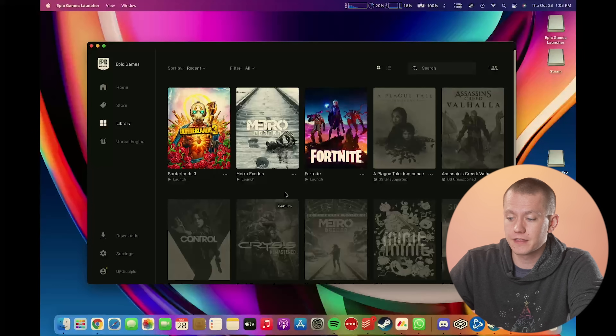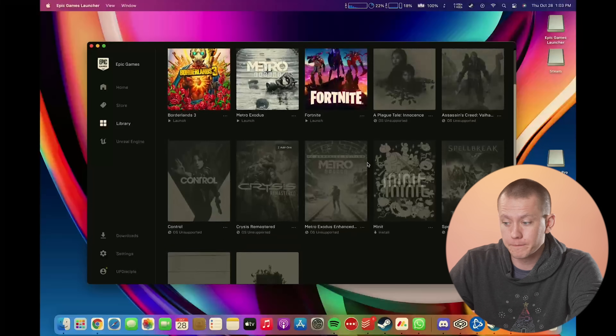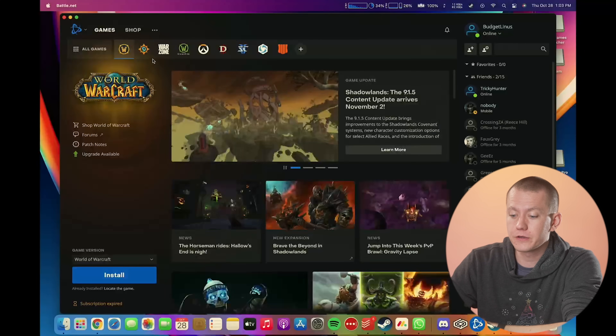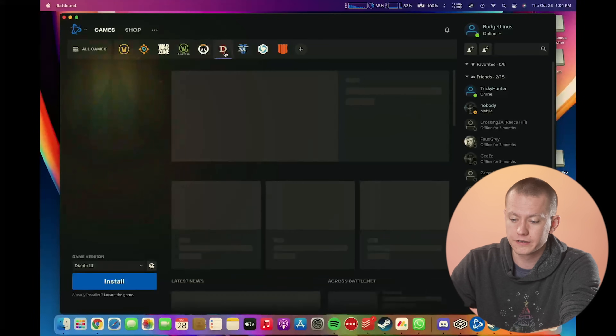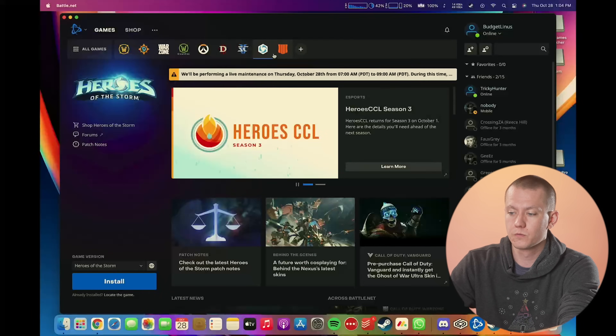I have several major games that are actually pretty popular: Borderlands 3, Metro Exodus, and Fortnite — but the rest of my Epic Games library is not supported by this operating system. Additionally, Battle.net also has a client where you can install things like World of Warcraft, Hearthstone — not CoD Warzone — WoW Classic will work, Overwatch will not, Diablo 3 will work, StarCraft 2 will work, and Heroes of the Storm will work.